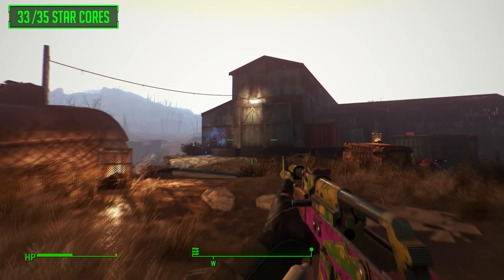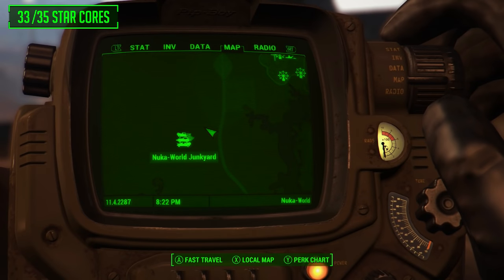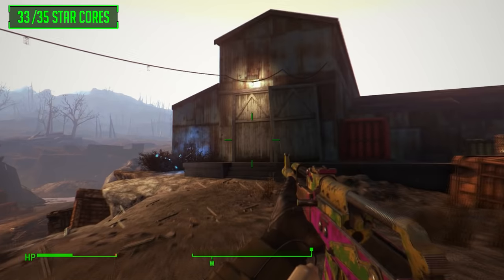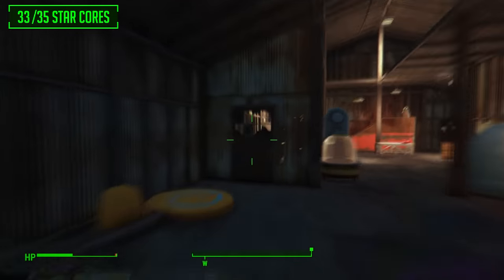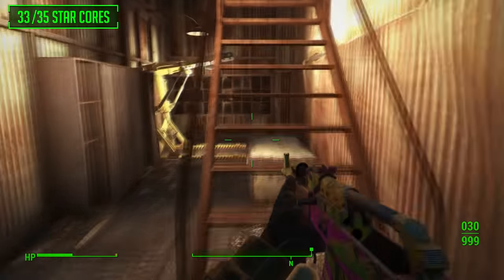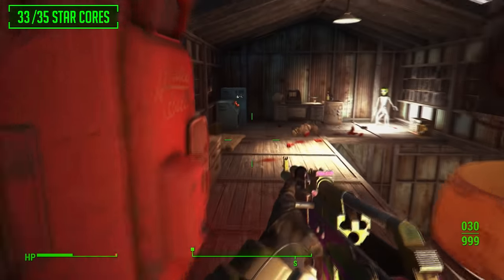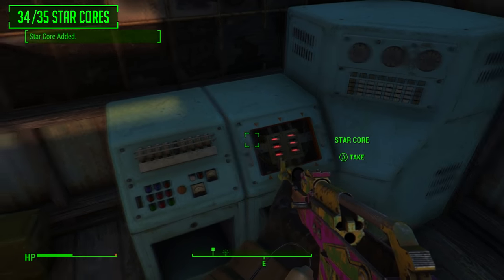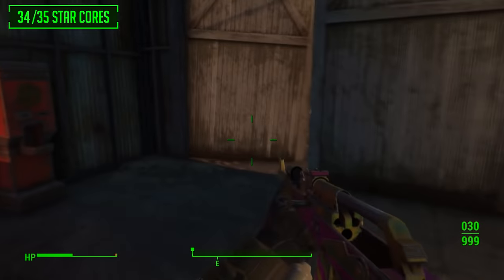Now we're at a more random location — the Nuka World junkyard, which can be found outside of Nuka World. It is a big barn next to a big red crate. Go inside, through the door, up the stairs, and at the end of this little walkway the next star core is located to the left. That is all of the star cores you will find outside of the Nuka World area.